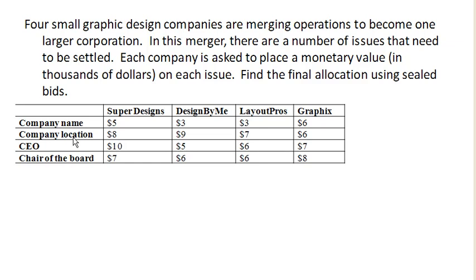The first thing we need to do is find the total value and the fair share for each of these companies. For Super Designs, 5 and 8 and 10 and 7 adds up to 30, and then the fair share — divided over the four players — is $7,500. We'll do the same for the other players.